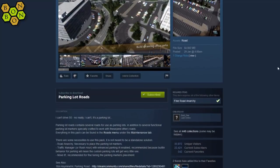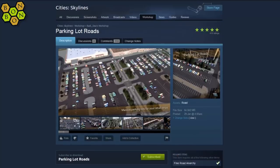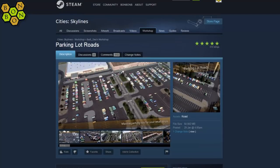First of all, you need to subscribe to the asset — it's a road asset. Also find Road Anarchy. Other than that, there's plenty of reading to do, but ignore that — I'll show you everything you need to know.